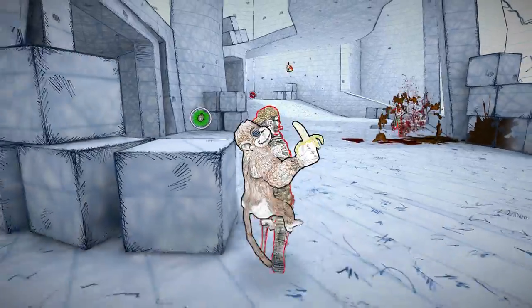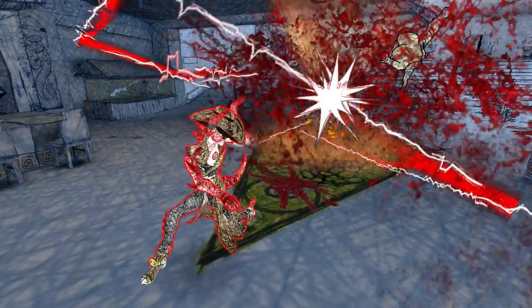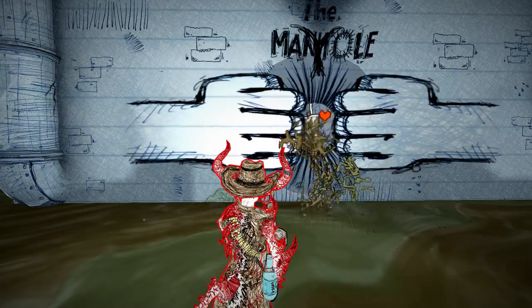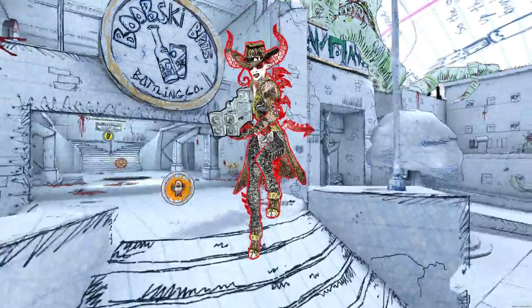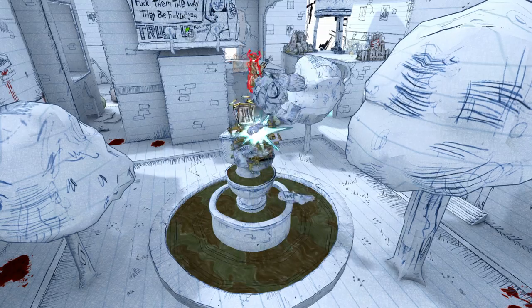At a high level, those are the pillars that build and support Drawn to Death. There's so much more to discover — so many cool characters, and so much depth, nuance, and variety in the game. We hope you'll be as excited playing it as we are, and we hope this guide has really helped you get your head around what makes Drawn to Death a really unique, really cool game. Thanks for your time, we appreciate it.